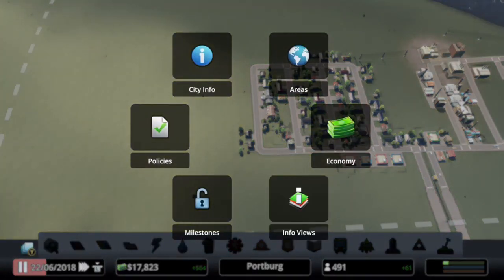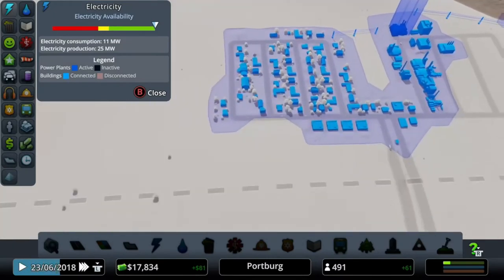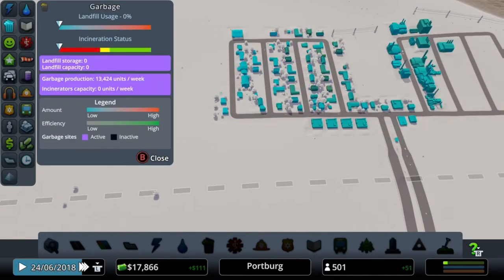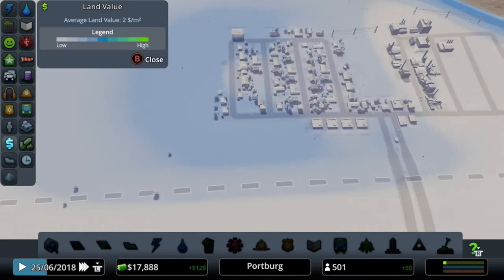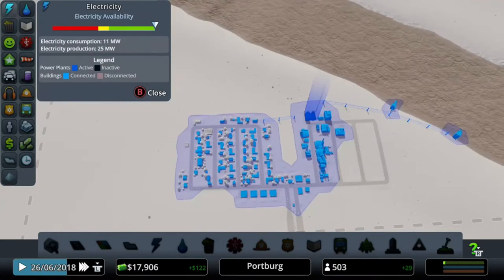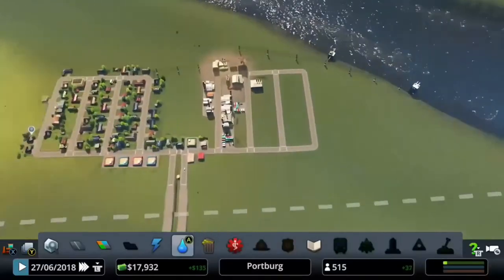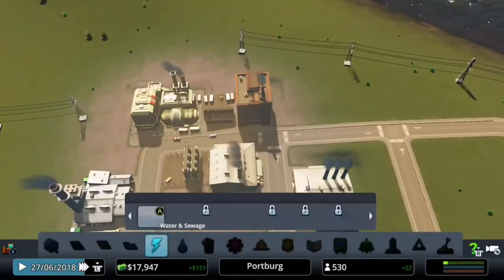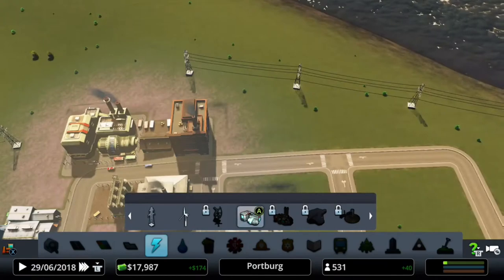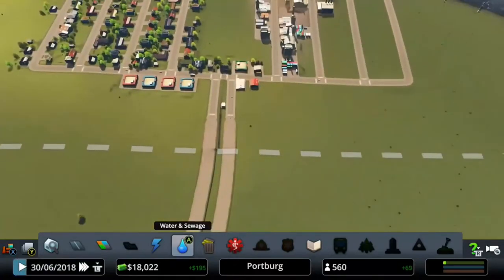You can check things by going on to the Info Views page. You can check your electricity, your water, your housing, your schools, your education, your bins - everything to do in the game can be checked here to see what you need, see where the pollution is, see what your land values are, and where your electric and water are being distributed to. I like to build another power generator next to my original power generator - further along in the game though, don't need to do that right now.